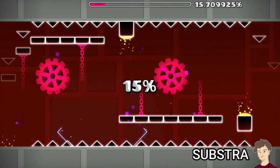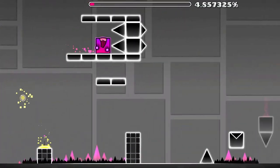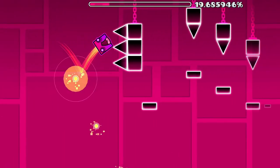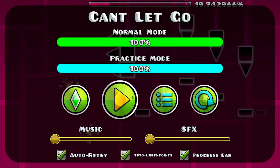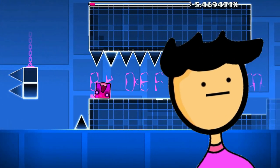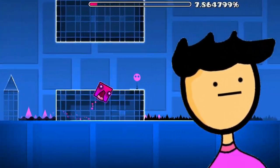Geometry Dash made you die a lot — not by your fault, but by fault of an orb that seemed so innocent, so you decided to click it. And then you just watched yourself dying like an idiot. But now, when you've become advanced in Geometry Dash, you've learned to pass these trolls by side reading.